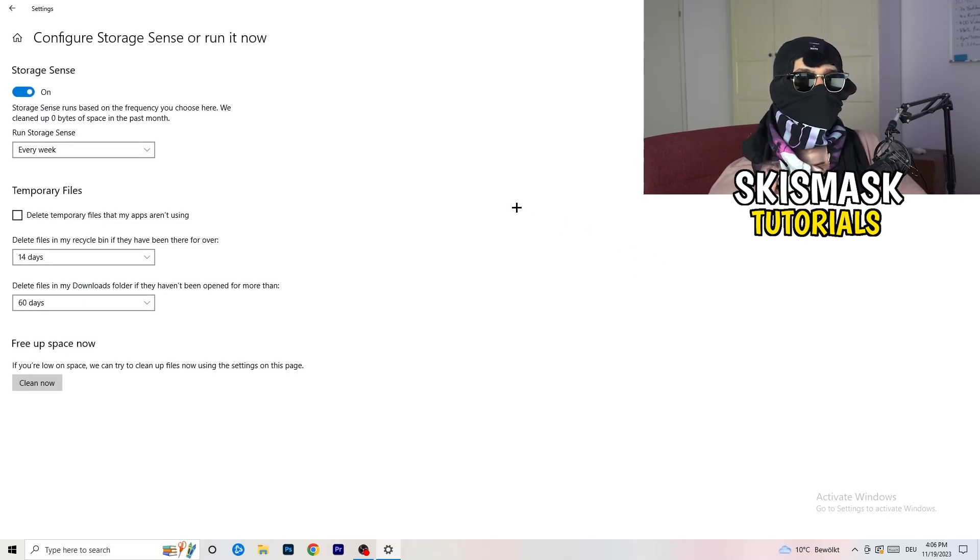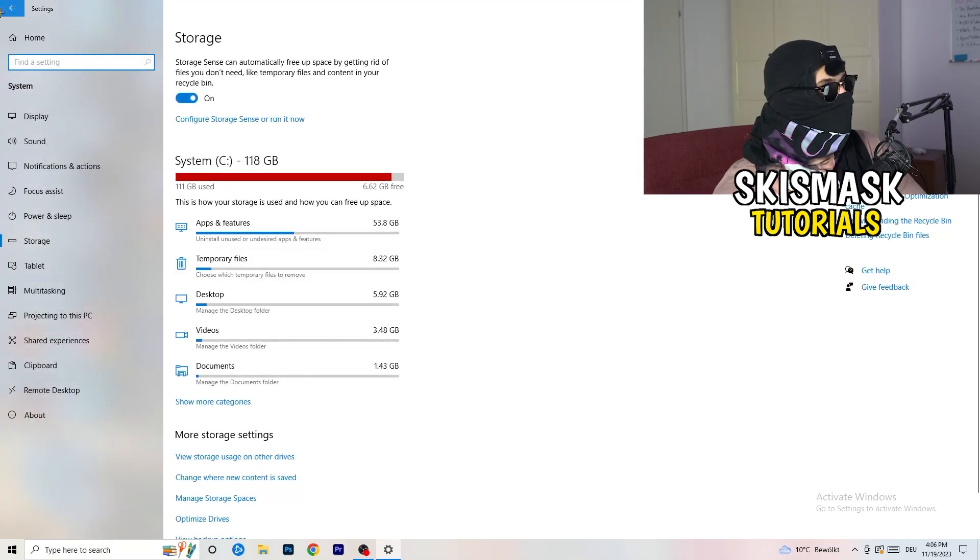Go to Storage, then click Configure Storage Sense or Run It Now. Turn on Storage Sense and set it to run every week. Enable deletion of temporary files that apps aren't using. Set files in your Downloads folder to delete after 60 days if they haven't been opened. Then click Clean Now — it will take a while but it will help you a lot.